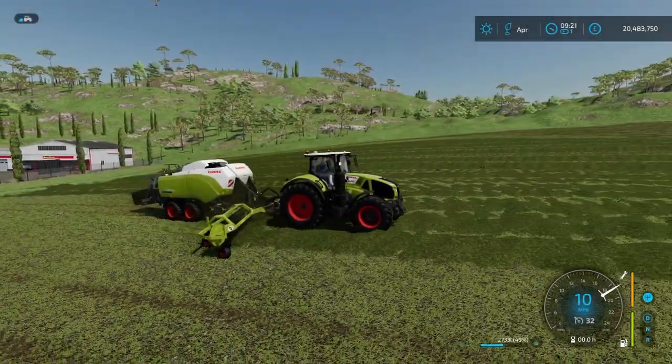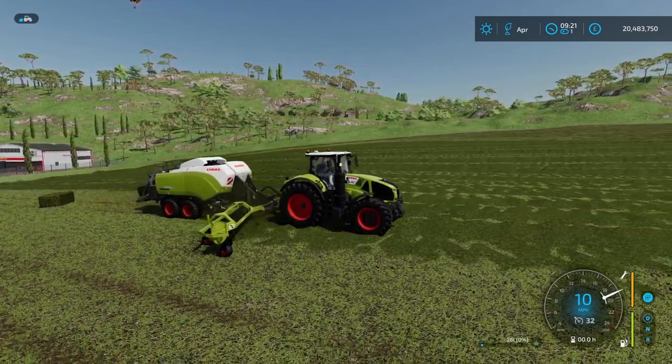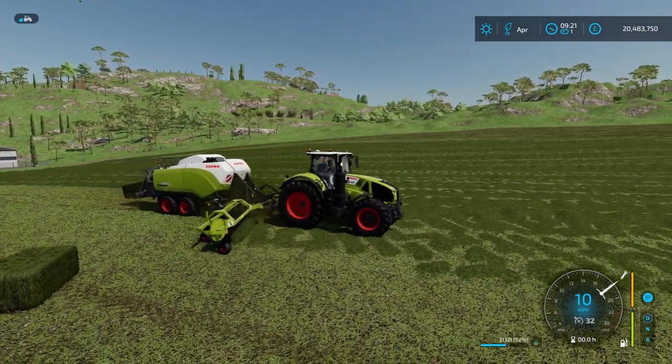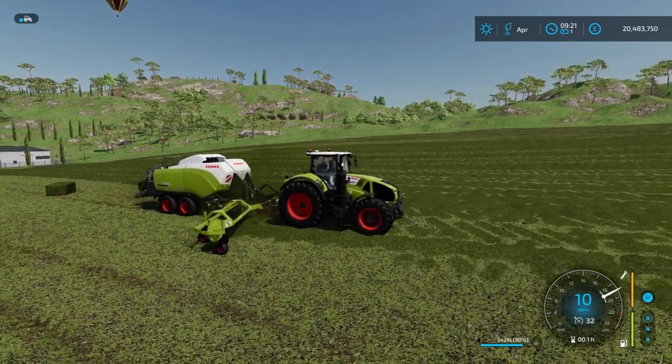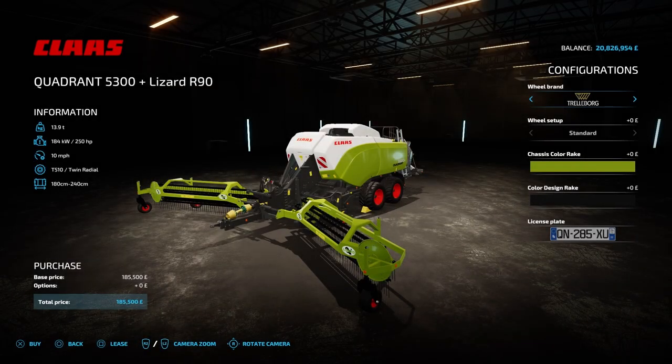First up is the Klass and Chrome baler pack with Lizardar 90. This is a baler with a windrower attached, so if you're working on a big field, this can save quite a bit of time as you won't have to windrow before you start baling. There's two balers to choose from in this pack, and both of them have a 10.3m working width. There's the Klass Quadrant 5300 plus Lizardar 90, which costs £185,500, requires 250hp, has a 10mph working speed, and produces square bales from 180cm to 240cm.